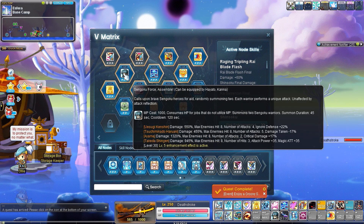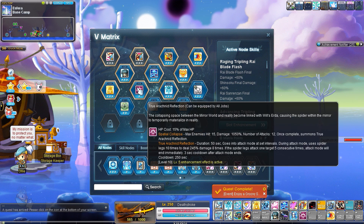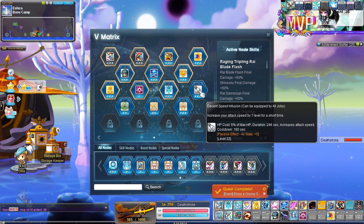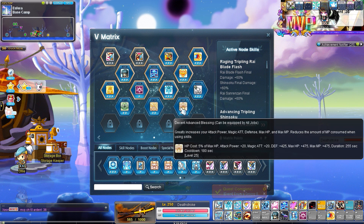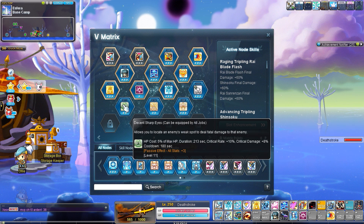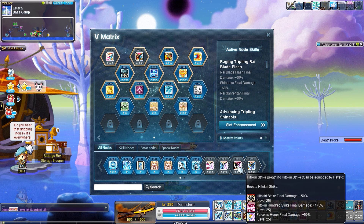Today we'll be talking about which skills or nodes are essential for the class in fifth job, and which ones are situational or optional. We'll also be talking about the order that you should level them in or slot them in as you unlock more slots. So yeah, let's get started.